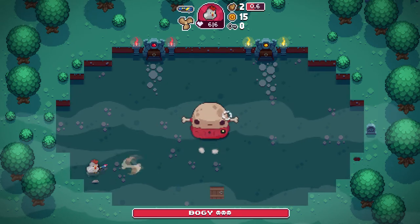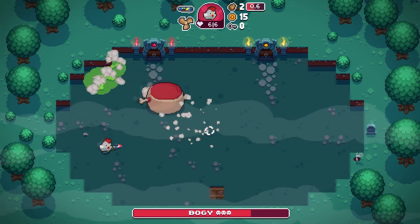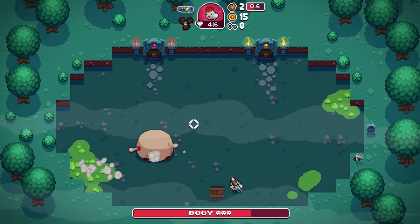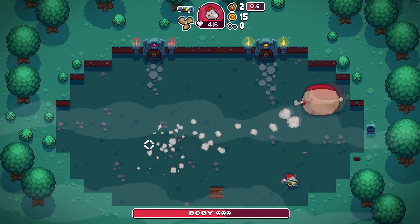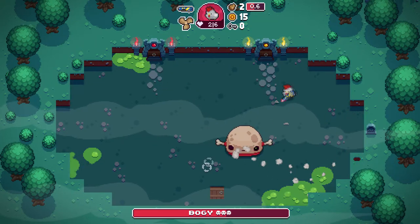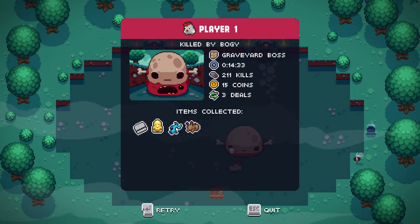Oh my god, this is not gonna be good. He sees me. Damn — I can't even shove him back with my little propeller. I gotta keep moving. This is such a bad situation. Okay, maybe if I just stand in the corner... That didn't work. Oh my god, I got wrecked. Dang. And all that cool stuff that I collected? Gone, gone, gone. That's quite unfortunate.